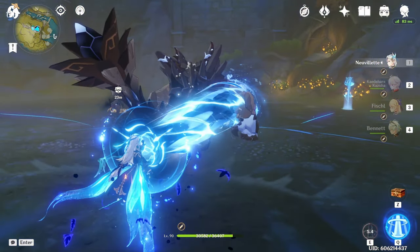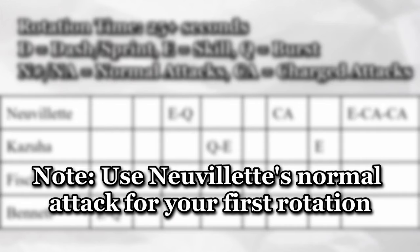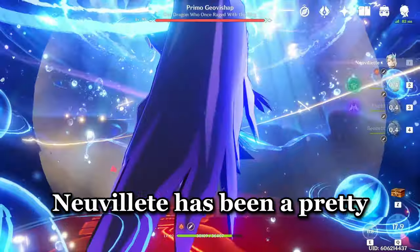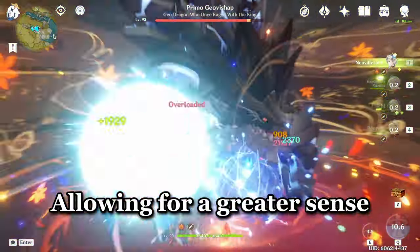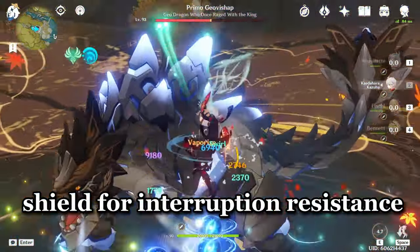The rotation is a little complicated, so here's the rotation order for those willing to run this team. Note that if the target is not afflicted with Hydro before the start of the rotation, use Nuvulet's normal attack to apply Hydro. Also, Kazuha is using the tap version of his skill. Feel free to edit the rotation however you like, as the last charged attack can be a pain to pull off. Personally, Nuvulet has been a pretty fun unit to use — unlike most characters, he's able to move around freely and aim while using a charged attack, allowing for a greater sense of mobility and control. It's still generally nice to have a shield for interruption resistance.